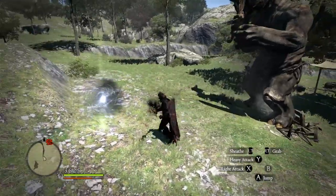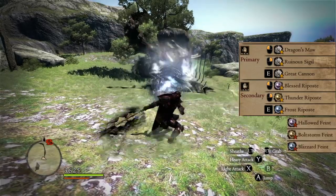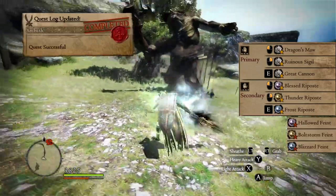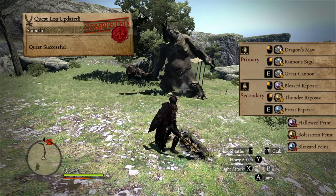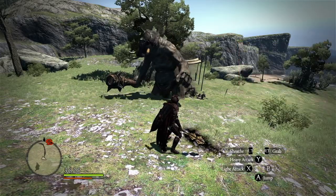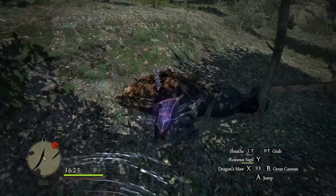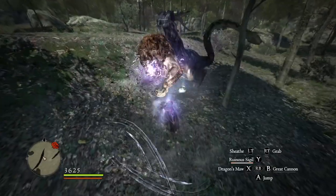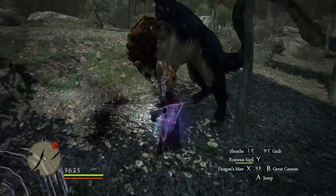And for skills: Dragon Maw or Antler Toss, Ruinous Sigil, Great Cannon — which can also apply torpor with a rusted weapon — and Blessed Thunder and Frost Riposte. For stats, magic is more important than strength, because your riposte and sigil will be the main source of your damage, and neither of those benefit from strength.